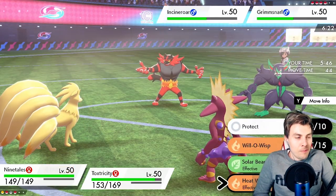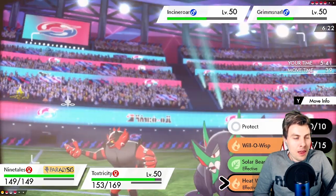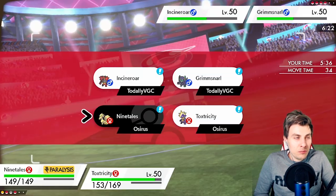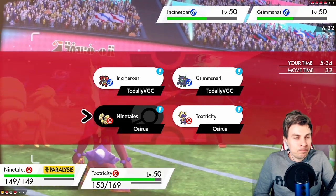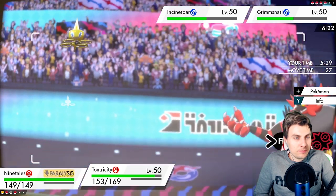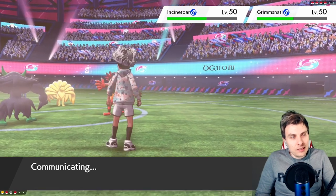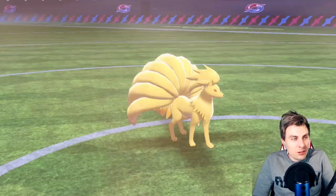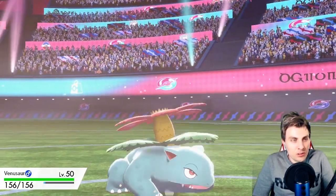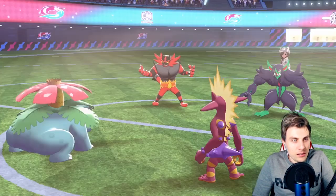As long as Ninetales is on the field we need to keep an eye on our weather — two more turns of sun. I'm going to switch into Venusaur and Protect, to burn the fake out potential. I don't think Incineroar goes for Flare Blitz into Ninetales — might go for Parting Shot.